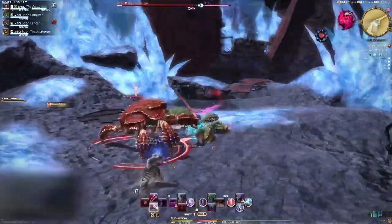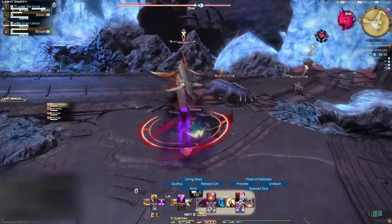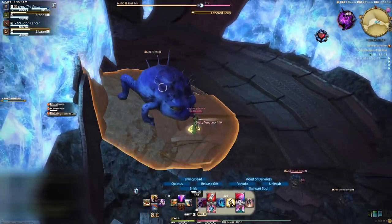Pull and kill the three crabs. A bridge will be created for you. Kill the next three mobs followed by the pack of four at the end of the corridor. If you're not using the duty support system, you can attempt to pull both packs and kill everything. After everything is dead, another bridge will appear. Head forward and kill the two cobblins in the toad.